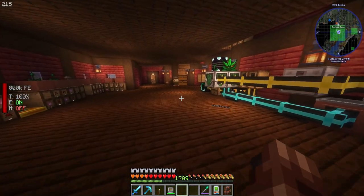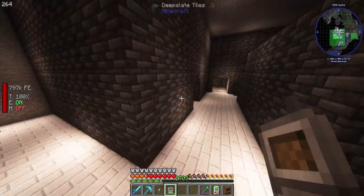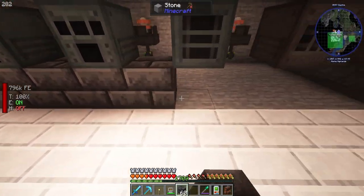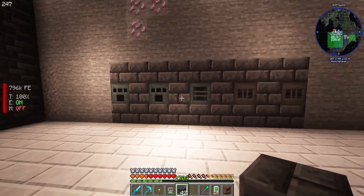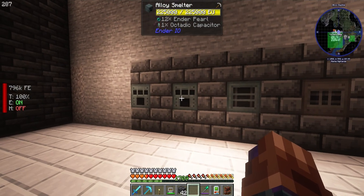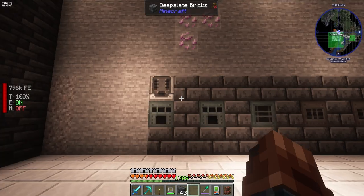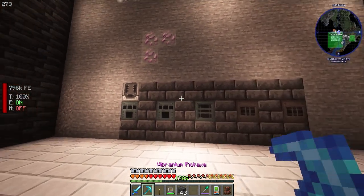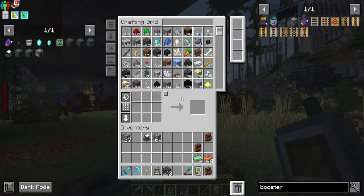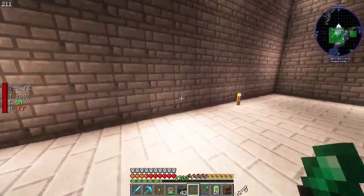Now we've got this down here - we can craft things down here. We can be like, hey, we need some deepslate tiles, and then boom, look at that - all of our stuff is here. Now we can put crafters on top and set up the back to pull items through. Now we have the ability to do this anywhere in the world. If we go to enchanting, we still have access to our items. Go back, create factory, basement three - items.